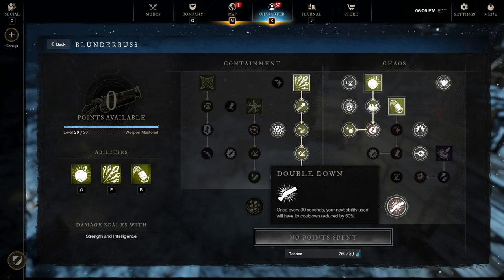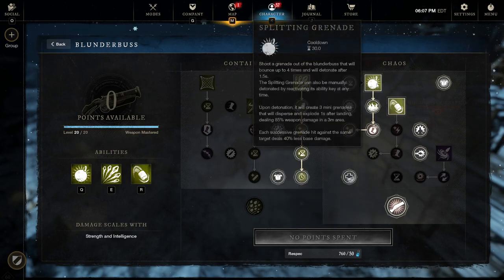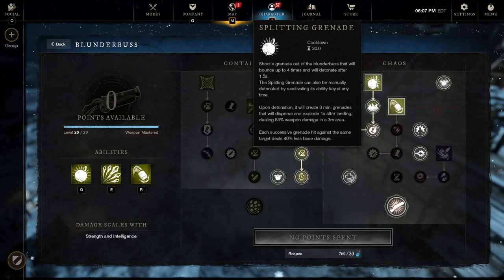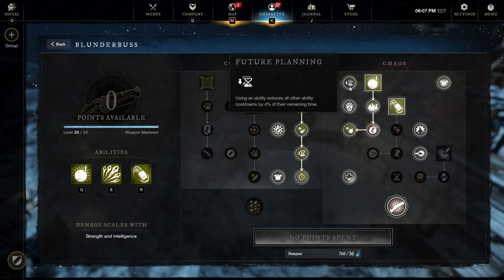The last key talent is Doubled Down - the signature move of the Chaos tree. Every 30 seconds, your next ability use has its cooldown reduced by 50 percent. Make sure the first ability you use when Doubled Down is active is always Splitting Grenade, since it's your highest-damaging ability with a long cooldown. With Doubled Down, its cooldown becomes 15 seconds, and combined with pellet-shot passives you can refund it very quickly.